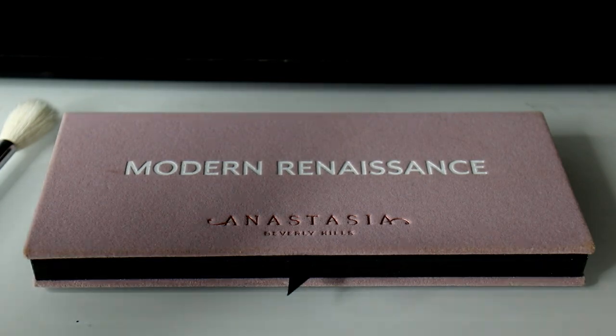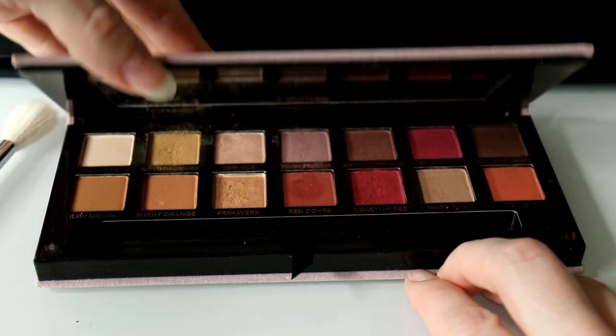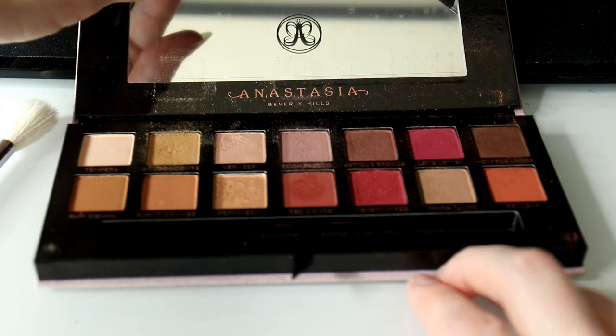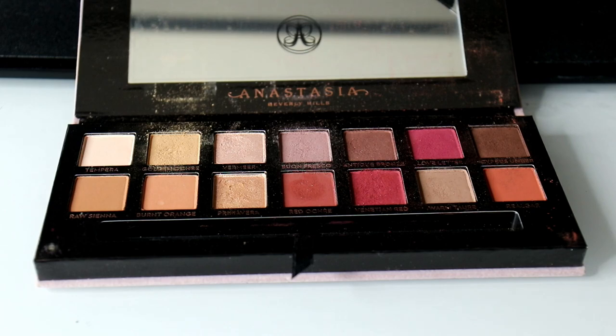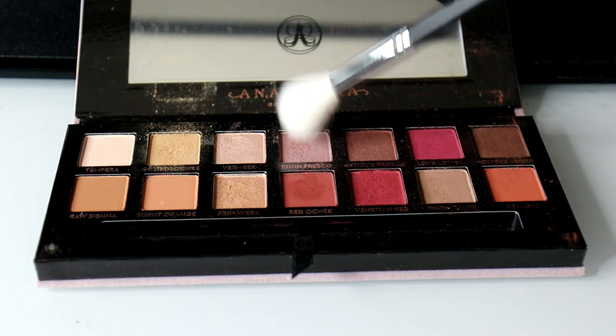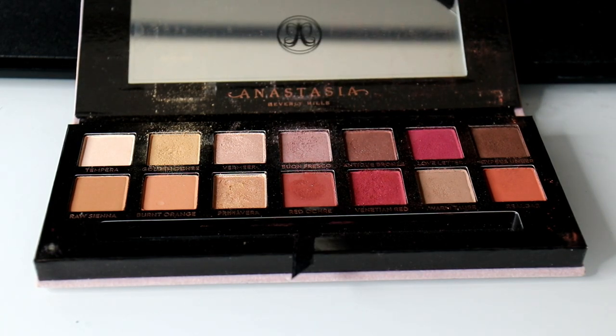Now we can get started with the eyes — to me, this is the most exciting part of the tutorial. I'm going to use the Anastasia Beverly Hills Modern Renaissance palette, which is my favorite palette of all time. Back in the day you would never find a palette like this with both nude colors and beautiful deep reds and pinks, so I really appreciate this color scheme and thought it would be perfect for Lady Maria. We're going to start out with that smoky lavender shade called Buon Fresco. Because I use it so often, I actually bought myself a smaller version so that I can use it all the time. This is going to go on as a transition shade.